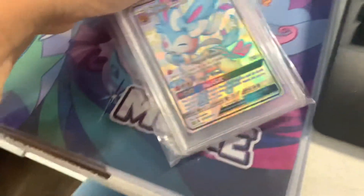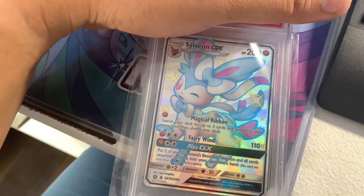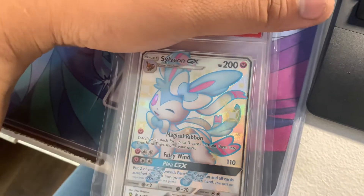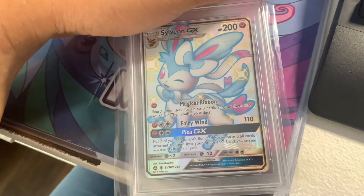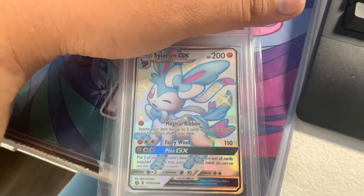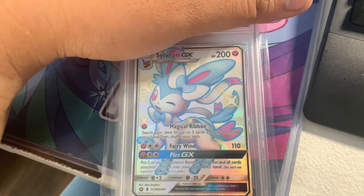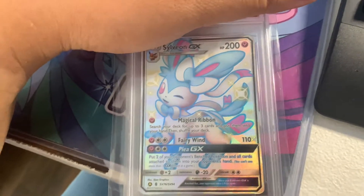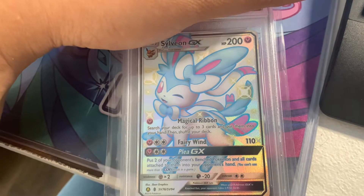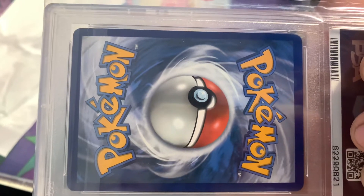Next we got the Sylveon GX — obviously a very nice card from the Hidden Fates series. This one I definitely wanted to get graded, and I'm really hoping for a 10, because if I get a 10, evolutions are definitely going to get pretty good up there in price. Let's look at the back of the card — centering looks good, no ding marks, nothing.